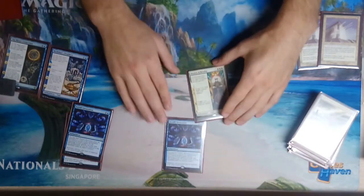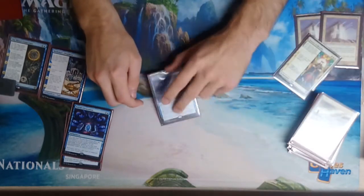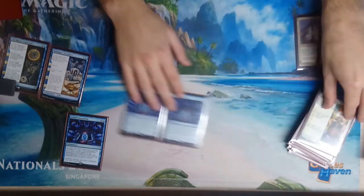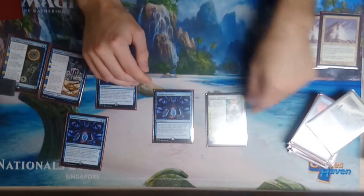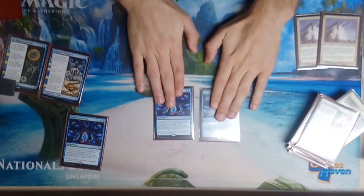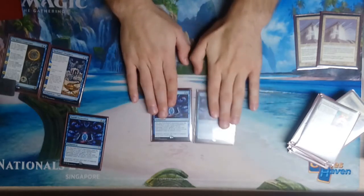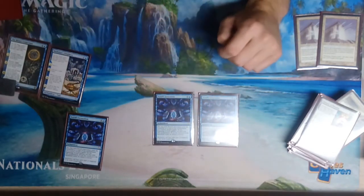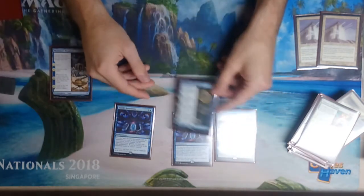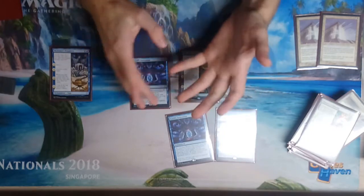Even though History of Benalia eventually self-sacrifices, if you have two Estrid's Invocations both copying it, you can blink one to copy the other and keep it going infinitely — producing four Knights every turn. You can do the same trick with Mirari's Conjecture: copy it with Estrid's Invocation, go to your main phase, tick up, and get an instant and a sorcery returned every turn. Metamorphized Prophecy is a bit the runt of the litter in that regard, since its first stage is only scry 2 rather than a real card-advantage trigger.